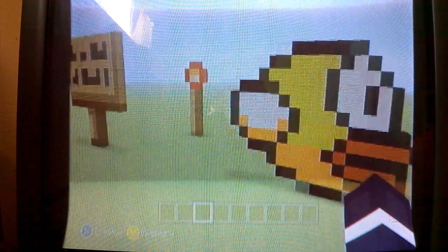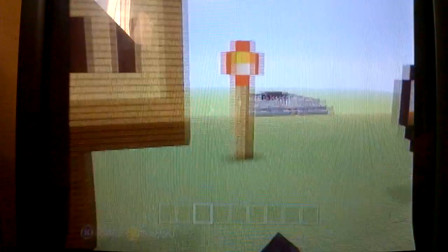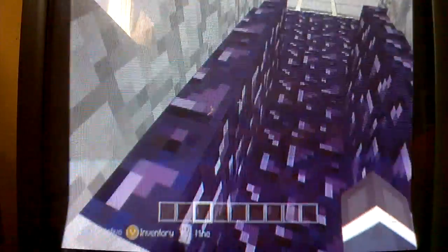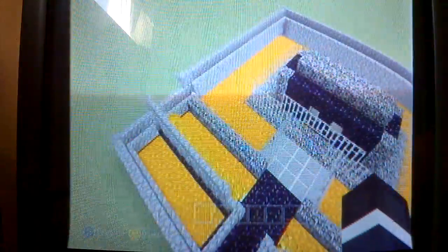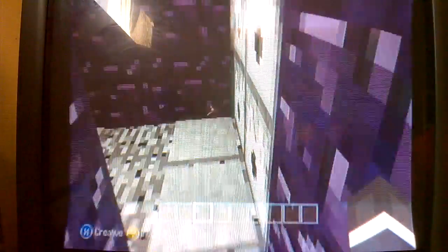Then floppy bird. I made a sign — a giant sign — and a torch. And this is sort of a copy of that one video of the most protected house in Minecraft. Mine isn't as good as that one, but I tried. I really don't know how to do redstone, so this looks kind of intimidating — pressure plates over sand.